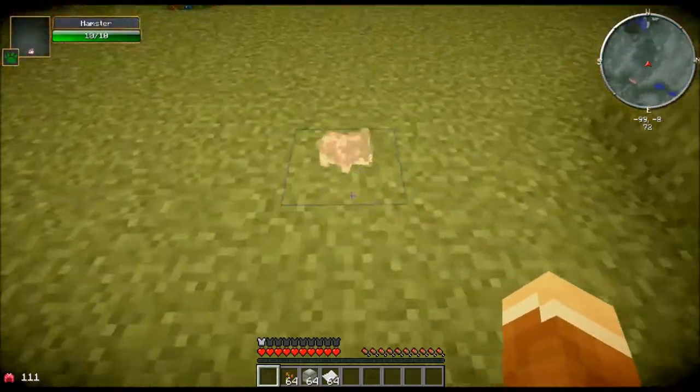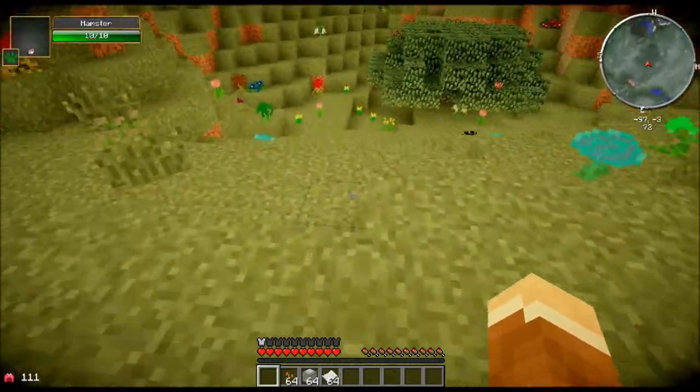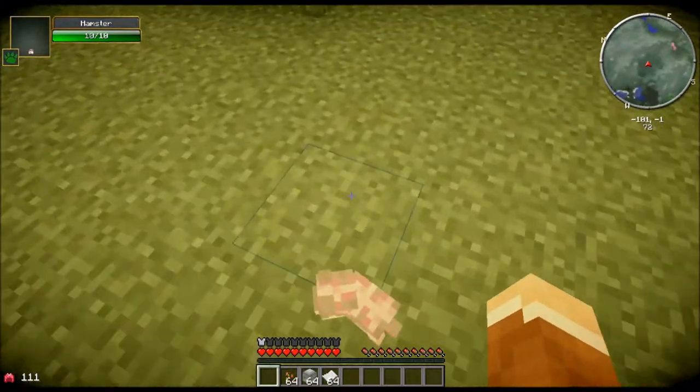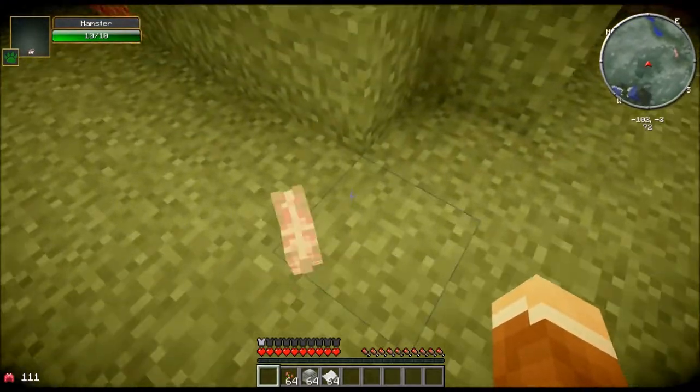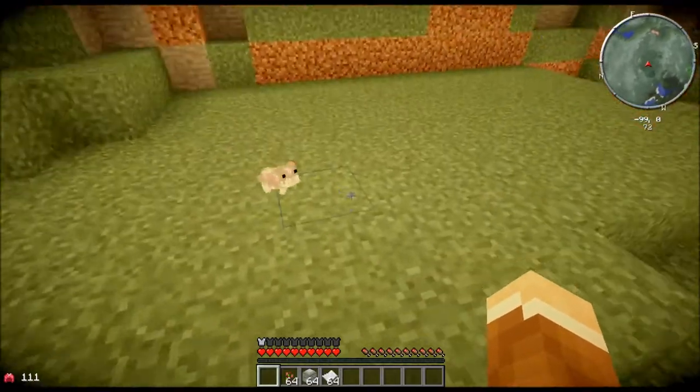And these are the little hamsters! They're very, very cute, they're very small, they're really hard to miss, and they cannot go up a block, but they can fall down as much as they want. So you're going to have to be careful, because they do fall into pools of water and then conveniently can't get out.